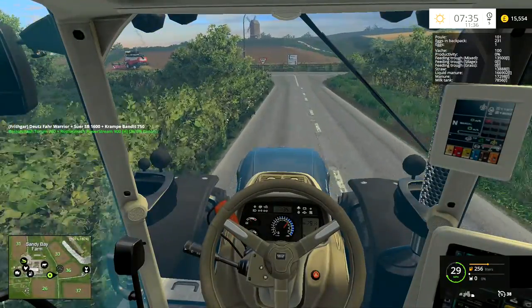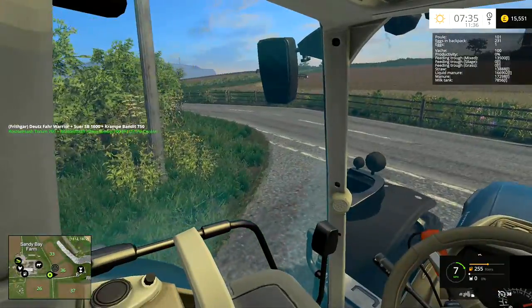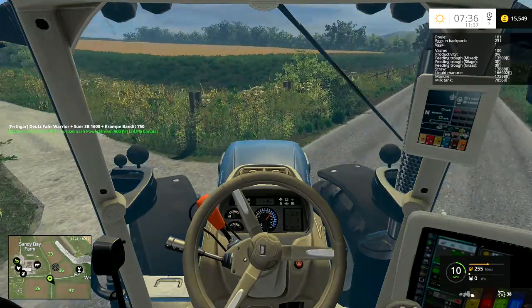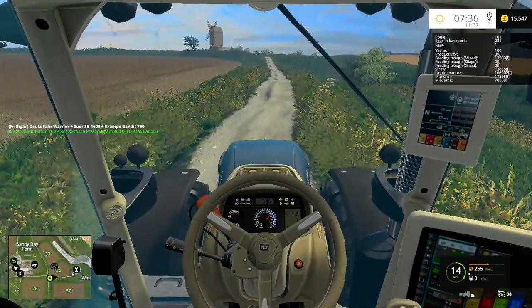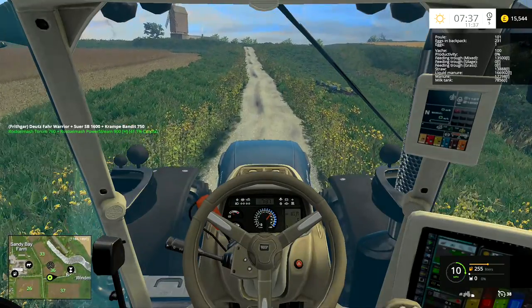I want to spray that field next, so I want to use the Amazon Pantera on a small field - that task is a priority. There's a whole load of other things I need to do so I need to prioritize. Field 22 being sown is not a top priority because we're not going to get to harvest it anyway, so I'm not too concerned about whether we get to it or not.